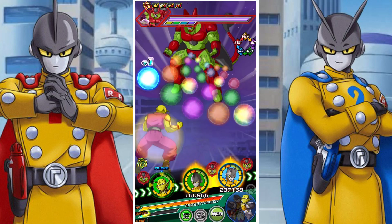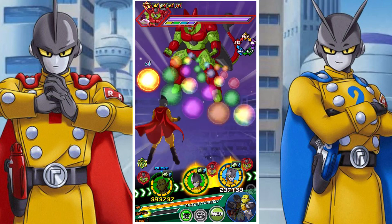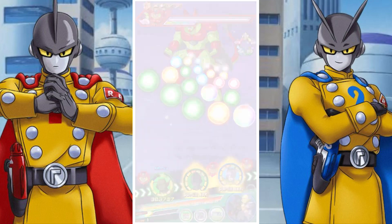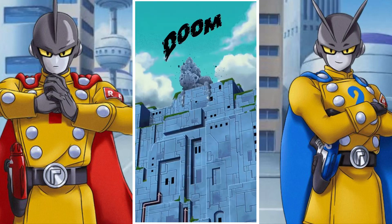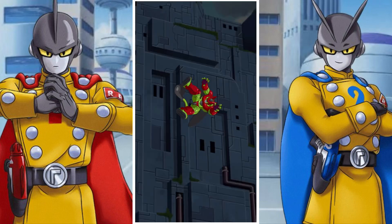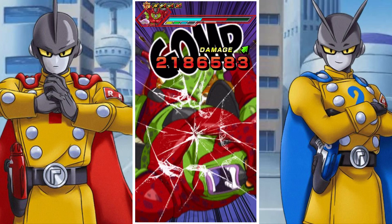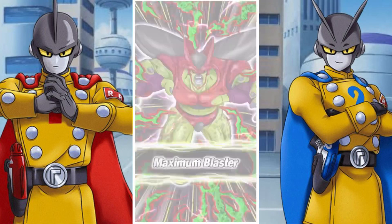So basically this is a pretty difficult challenge. It's quite intense and the best way to take it on, you're going to need one of the Gammas — either Gamma 1 or Gamma 2. You need at least one of them in one rotation, fill up the team with whoever you can, and then ideally take a friend Piccolo to basically defeat the boss in one turn.